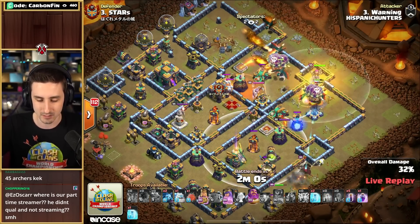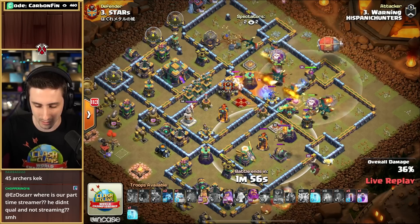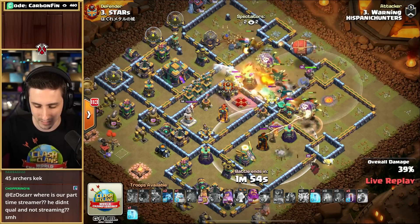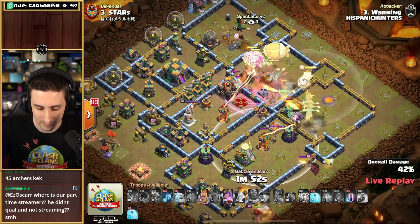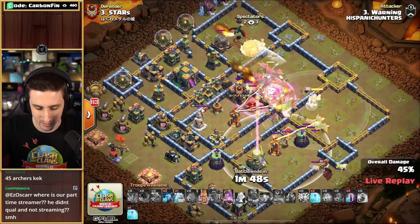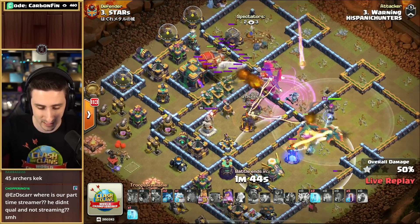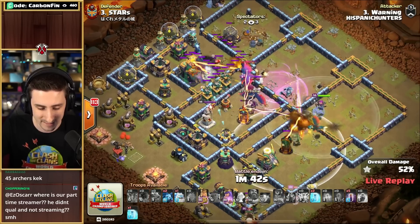Pulls out some Super Minions. Drops the Poison on him and the Queen, pushing his way through. Drops the Blimp to try to get to the Town Hall. He can pop the Warden Eternal Tome — not yet. Drops the Rage, finally pops it. King is running his way around, still has that King ability. As long as this Blimp can make it to the Town Hall — will it do it? Pulls quite a bit of sinking air mines. There's the Sweeper. He makes it to the Town Hall.